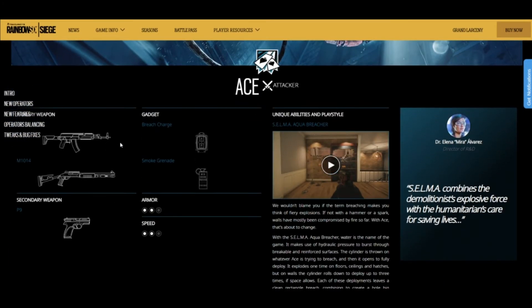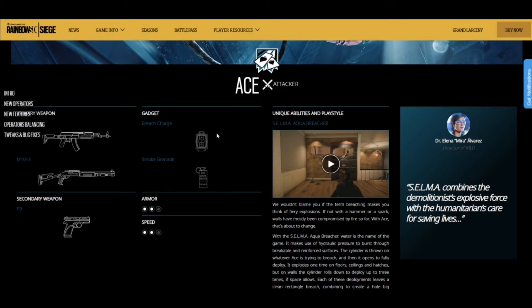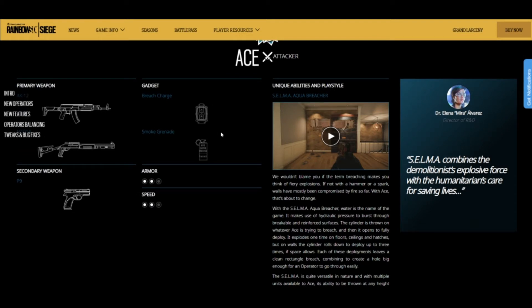Starting off we have the new operator Ace, and what he has is an AK-12 and an M10-14, and the secondary is a P9. His secondary gadgets are the breach charge and the smoke grenade — very powerful kit overall. He's a two speed, two armor, so he'll be able to go around a little bit faster than say Fuse would. The AK-12 is a very powerful gun — I want to say the best in the game.